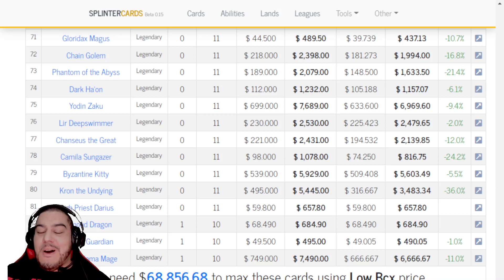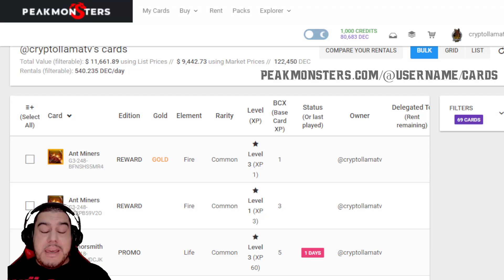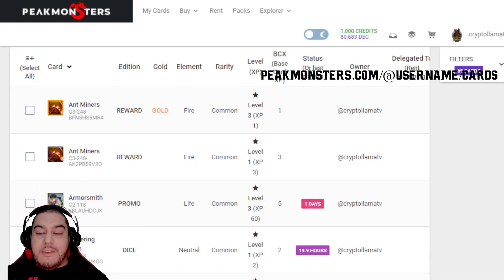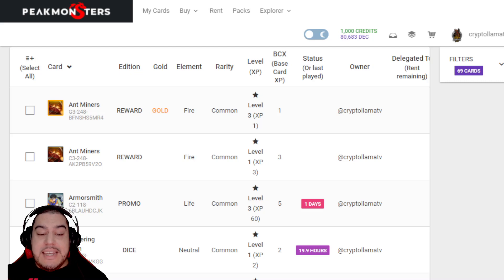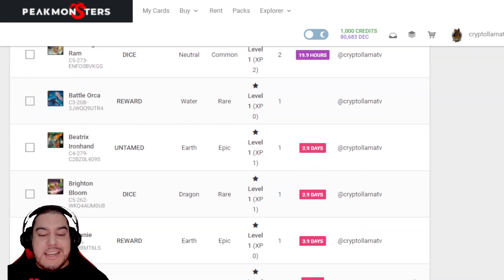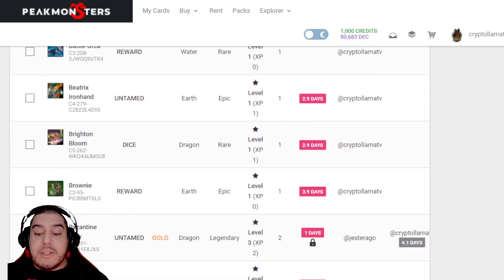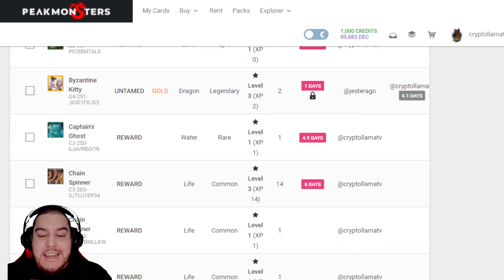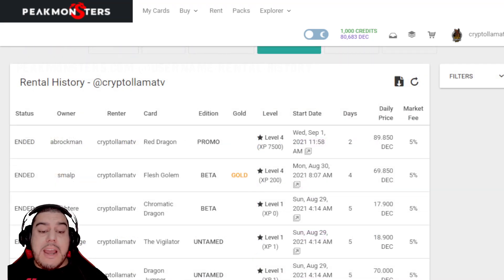This is the Peak Monsters card bulk view. If you use this, it will show you what your deck is currently worth and all the cards within your collection. I like to use this one specifically as an easy view of what you're currently renting and the total price of those rentals. From here you can see if the rentals have come down in price or if they should be extended, and you can quickly do that via the refresh rental button.